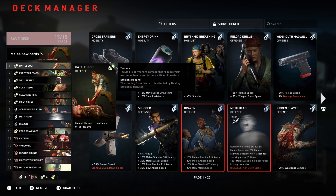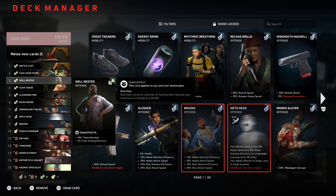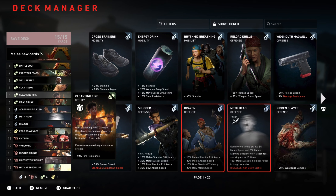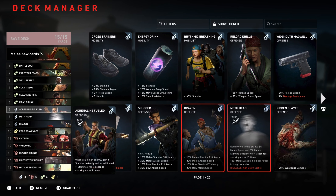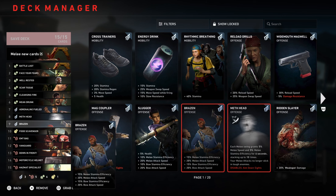I've got melee kills restore 1% health, Face Your Fears which heals one temporary health whenever you kill a Ridden within 2.5 meters, Well Rested for 20% team overheal and 5% team healing efficiency, and Scar Tissue — this is a must-have, take 1% less damage from all Ridden. Then there's Mean Drunk, and Adrenaline Fuel: when you kill an enemy gain 5% stamina instantly plus an additional 7 stamina for 7 seconds, stacking up to five times.